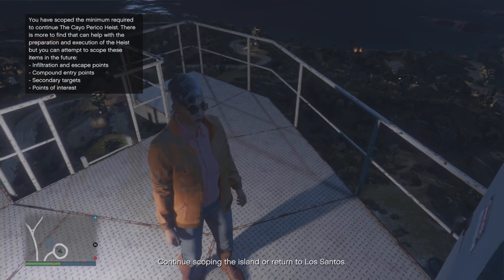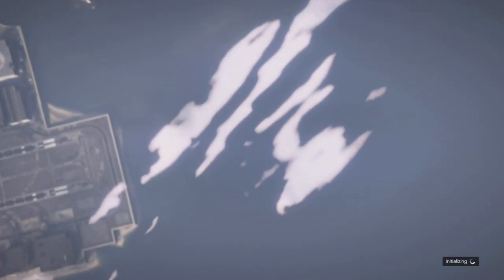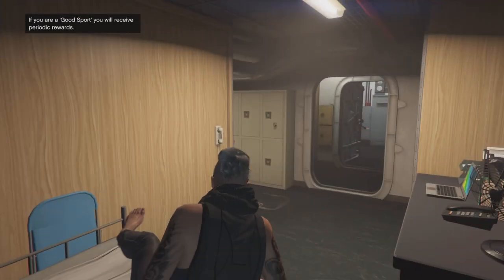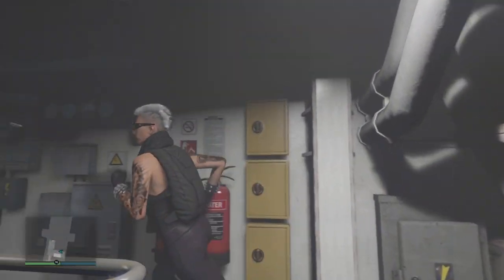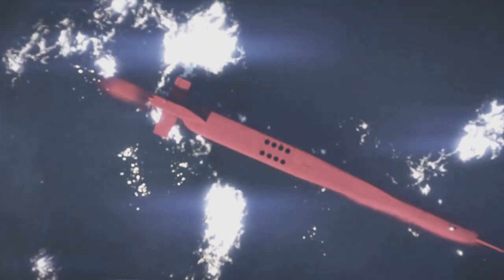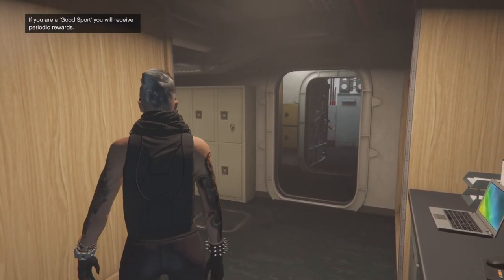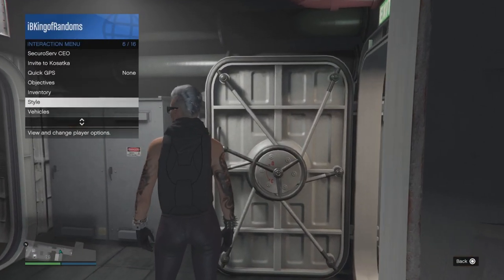Just as before, once you see the target — which is Sinsimito this time — back out of the camera, wait for Pavel to finish talking, then go to your options menu and find a new session. This is where it gets very important: once you've loaded back into your Kosatka, you have to force a save. The most common way is to change your outfit from your interaction menu, or put on body armor, eat a snack, and then change your clothes. This will lock in the glitch. Keep in mind this is completely random — no one outside of Rockstar knows the RNG equation.